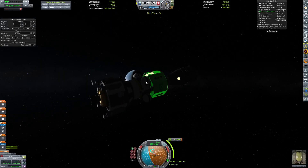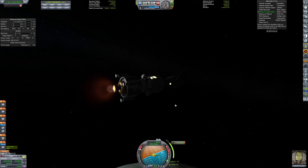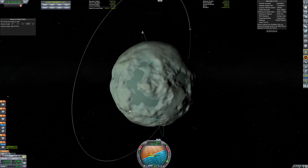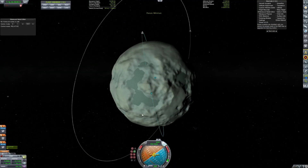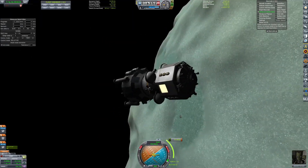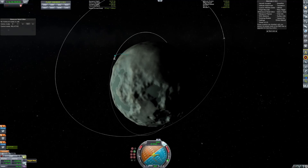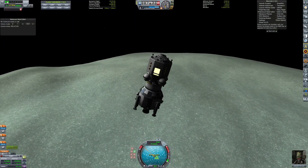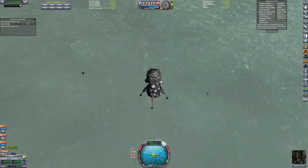So there's me just planning my orbit node — I don't know what it's called, all I know is it makes me orbit Minmus instead of Kerbin. So I transferred my crew and I'm heading down to the surface of Minmus.